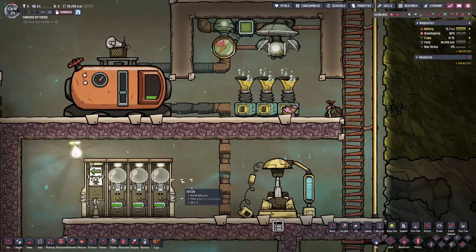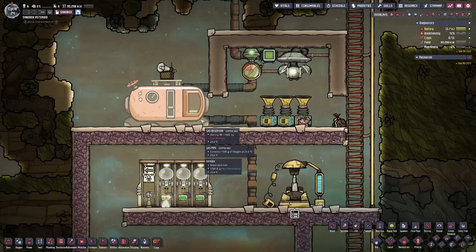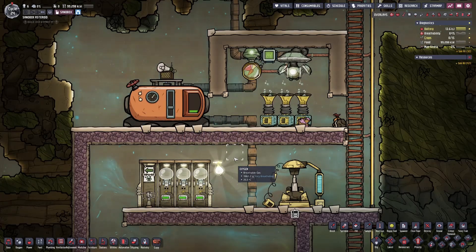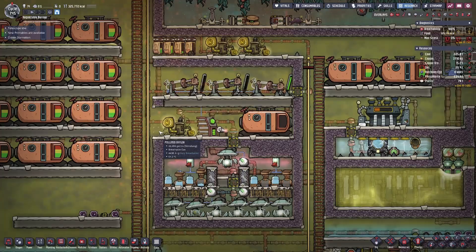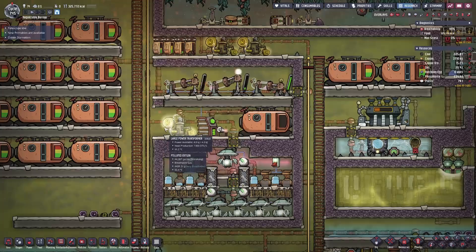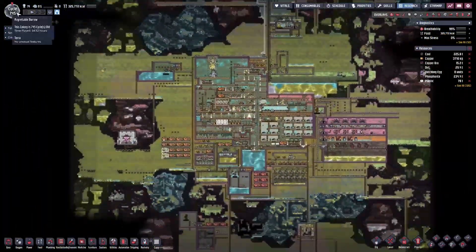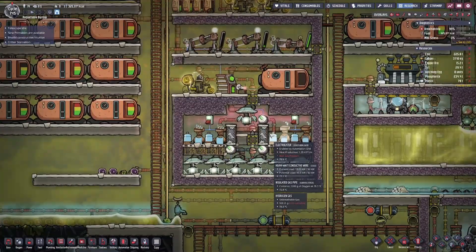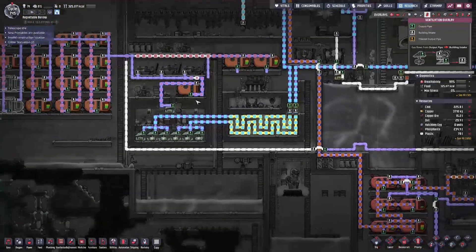Now let's look at supplying Atmosuit docks with electrolyzers — this is the far more common setup in the mid-game state of your colony. I'm going to show this setup in my Regrettable Borough base, which I've been working on for over 700 cycles. In this case, I'm using electrolyzers to supply my entire base with oxygen, which is also supplying all of my Atmosuits.